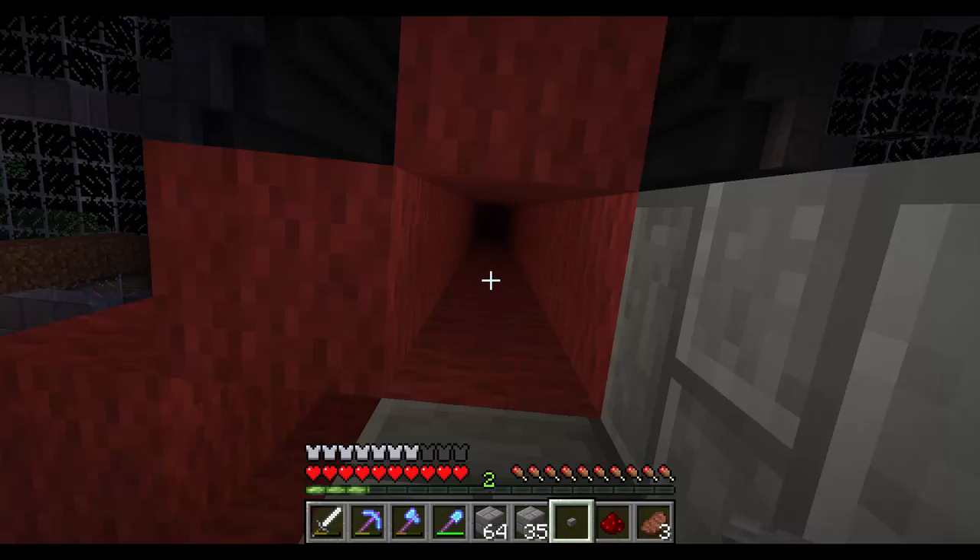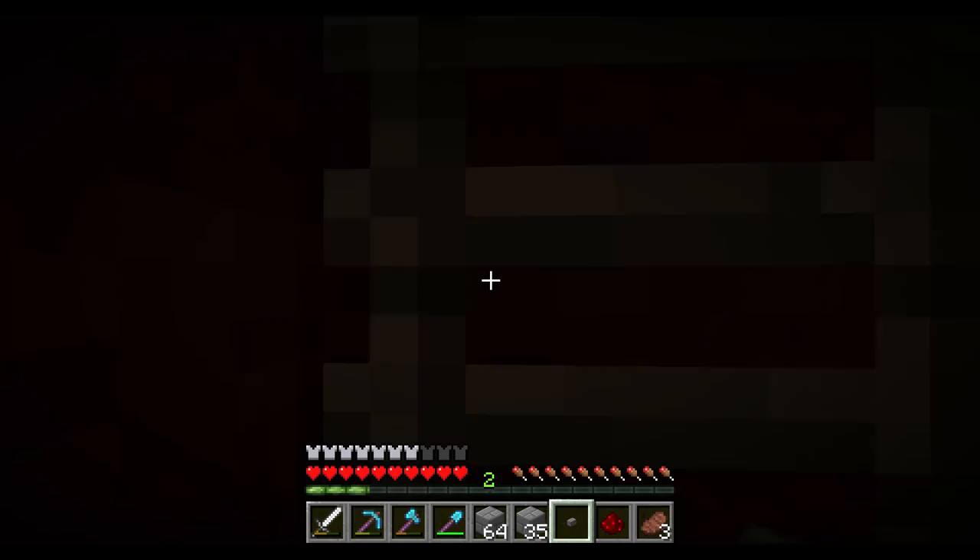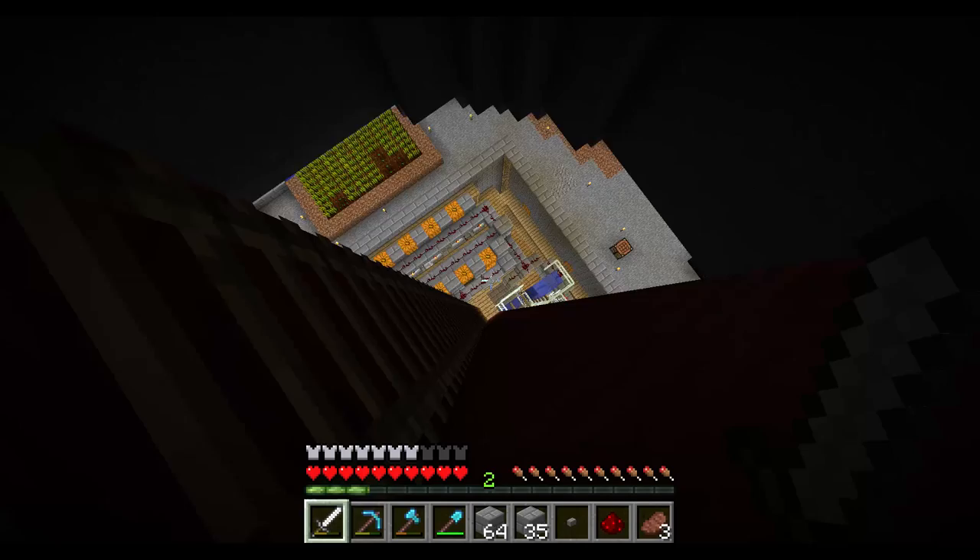Drop some stuff down this chute right here. I'll pick up some of these eggs — I've got lots — and we'll climb to the top of the tower. We'll load them into the chicken cooking chute, then we'll come down and hit the button.